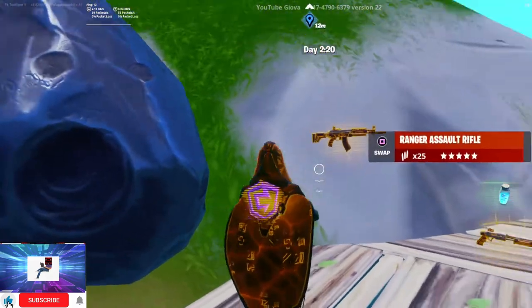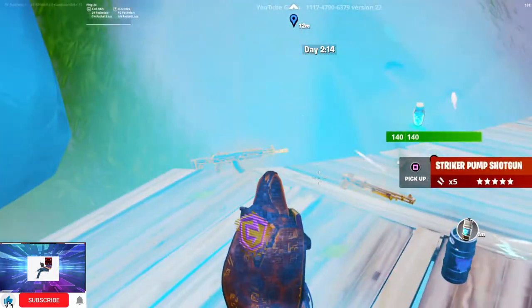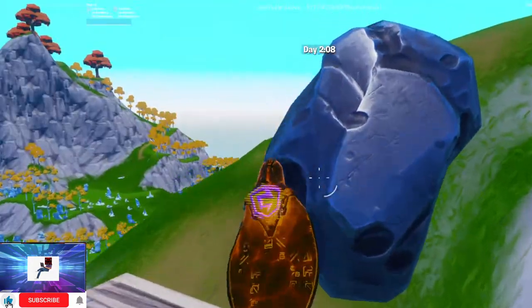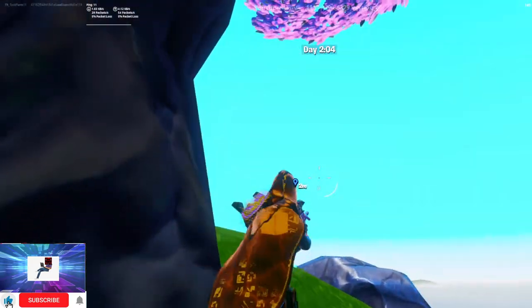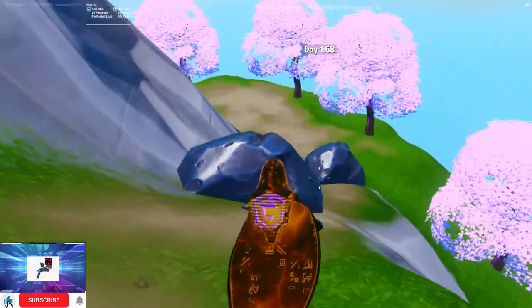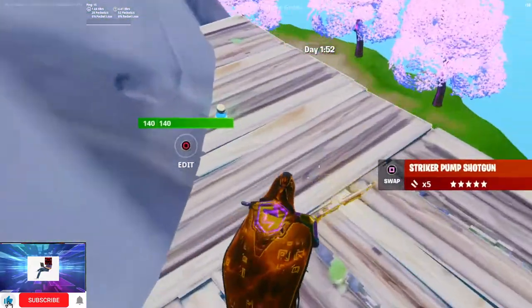We've also got the Shield Keg, which is quite decent. Anything that is in the loot pool currently you can get here. I don't think you can get armored walls anymore though. We're going to have a look for some Pandora chests next because they apparently house some different type weapons, according to my good friend.